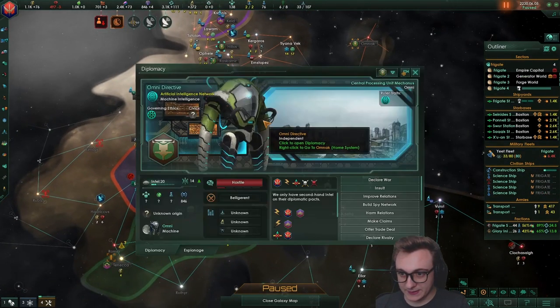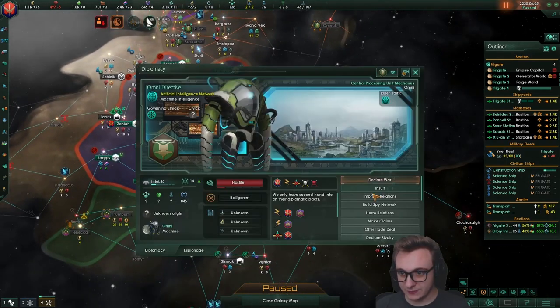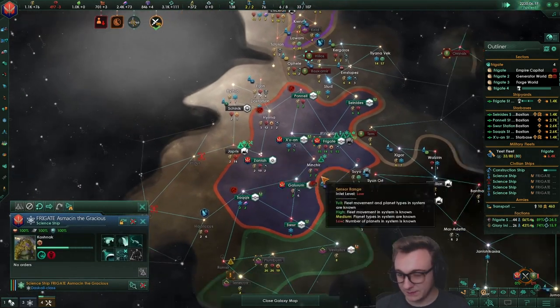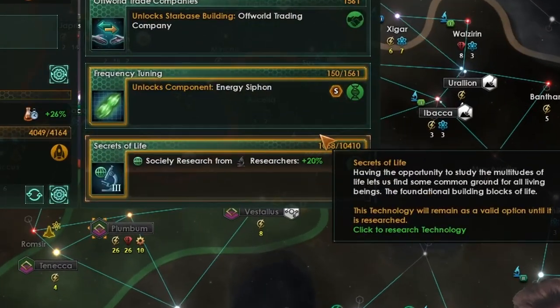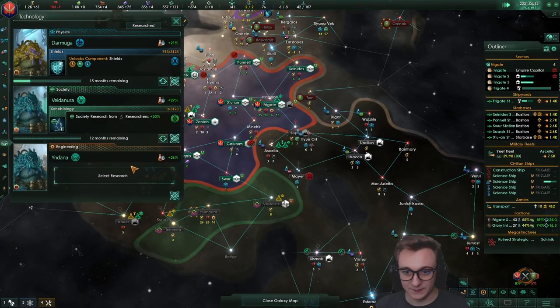Another 10 years has passed, so we do need to declare a war. The only one we can really get to is this robot empire, so hopefully they're not too strong because I don't have my spy network built up on them properly. Be fine, I'm sure. Wait — I have secrets of life? I don't even have the one before that. That's hilarious.